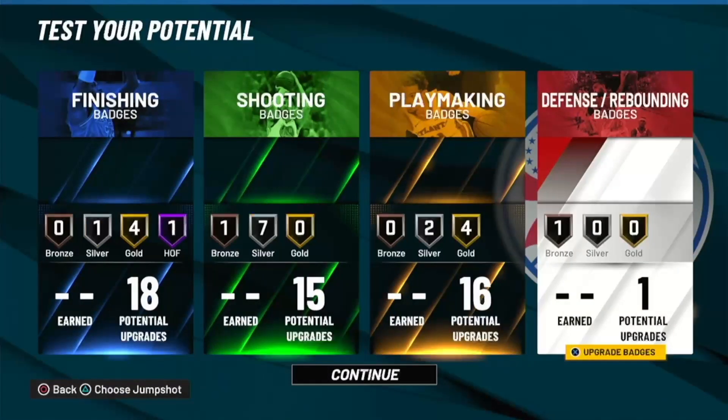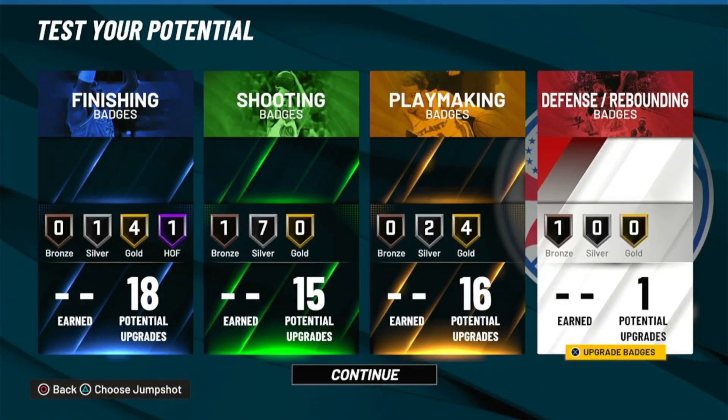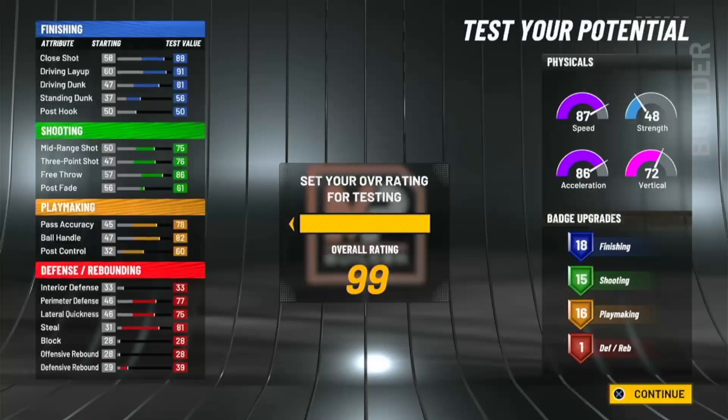For defense you've got one badge, so I'd probably go menace. This build looks really good for offense; defense I don't know — you've only got one badge. This isn't made to be an on-ball defender. It's literally Ja Morant because he doesn't play defense to the extent you'd want him to. But other than that, if you guys enjoy this video please be sure to like and subscribe for more. I'll be uploading more videos in the future — with that being said, goodbye.